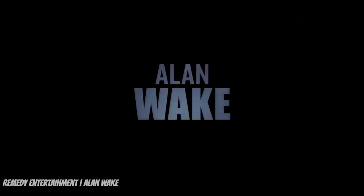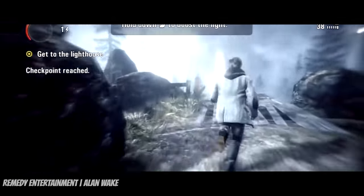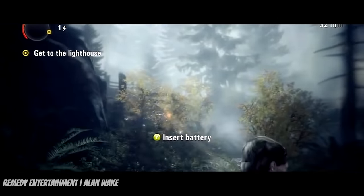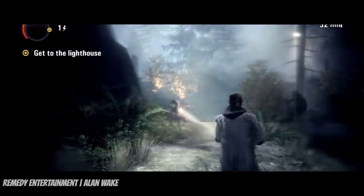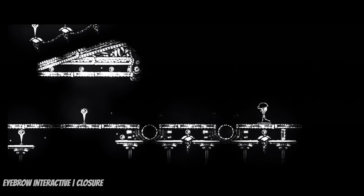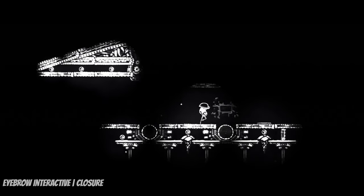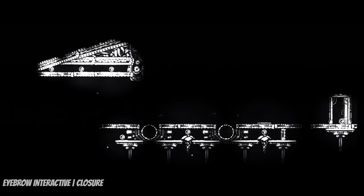And how could we forget Alan Wake, with the inventive use of a flashlight that not only allows the player to see in darkness but is an indispensable weapon for fighting the Taken — shining your flashlight on a Taken long enough makes them susceptible to bullets, creating a truly original combat mechanic. In Clojure, another beautiful platformer, your character can only use platforms on which light shines, forcing you to follow moving spotlights or use objects to direct light where you want to go, or create dark spots through which you can slither.